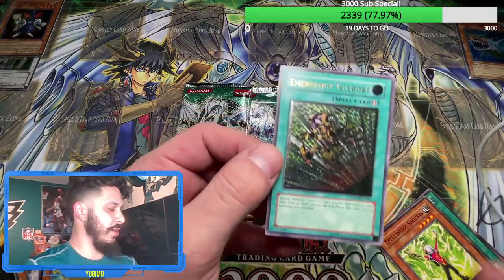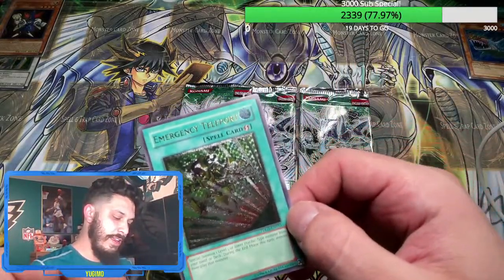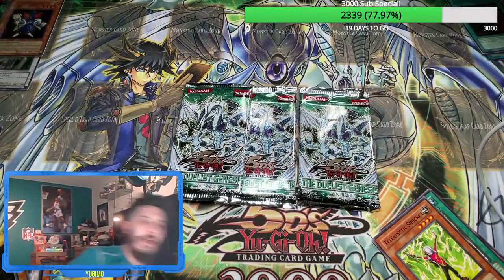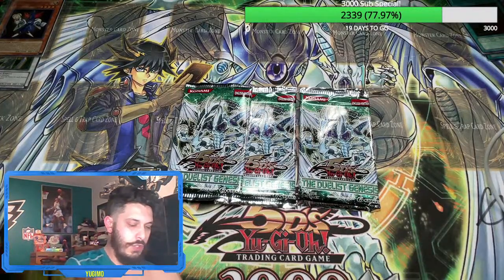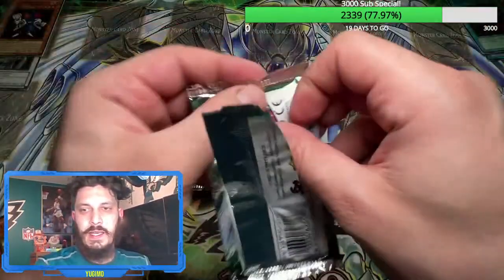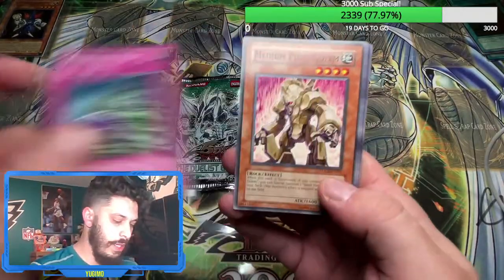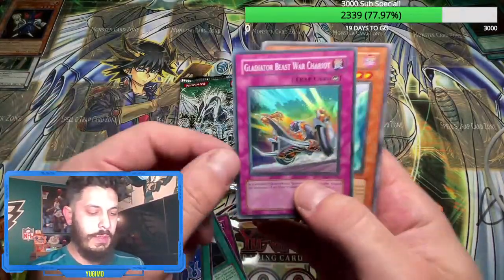Awesome — we pulled that a couple times. Joseph says we pull an ulti Stardust in the future — he says he's from the future and we pull an ulti Stardust, so we'll see. Alex Hernandez — this is actually epic ultimate! Love that card — can we pull another? Oh, I think it's a super rare — Gladiator Beast War Chariot. I think I spoiled it.